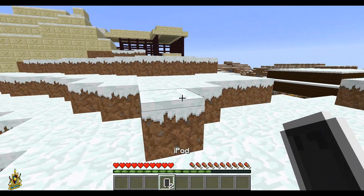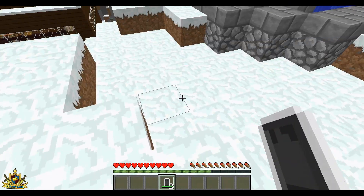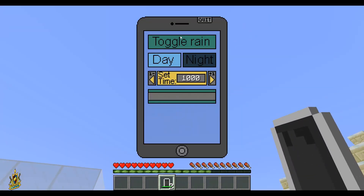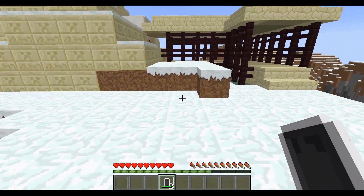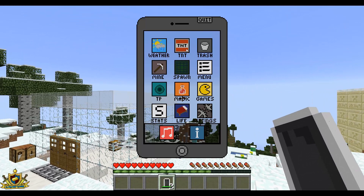So here's what you can do with the iPod — when you right-click it, you get tons of different options. As you can see, you can change the weather, you can change it to day or night, you can set the time right here, and you can also toggle rain. You also get the TNT option, which I'll show you near the end.